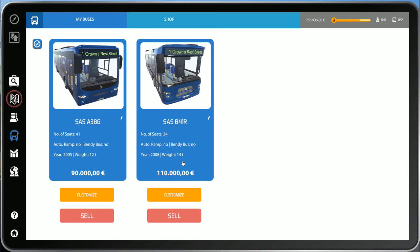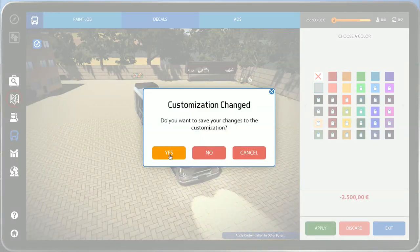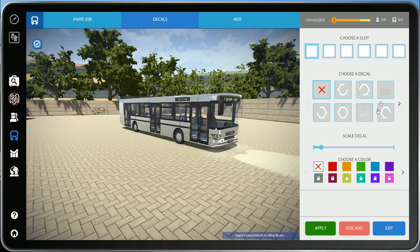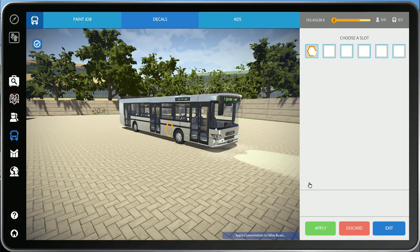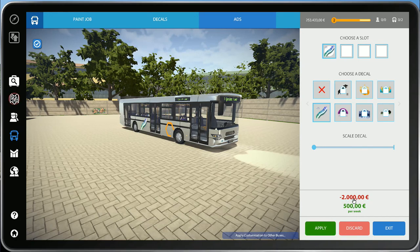Anyway, this is our new bus - 110,000 euros, 2008, it's a bit newer. It's got less seats interestingly, so I'm not sure if that's a better bus or not. Let's make that silver - yes, that's our bus company colour. Don't really know what the point of decals are. Ads, on the other hand - I think these bring in some revenue, so they're worth putting on. That costs 2,000 euros and makes 500 a week, so in four weeks that will be paying itself off. Worth doing - good.